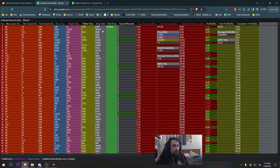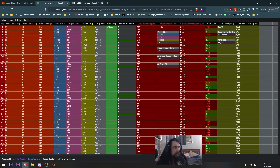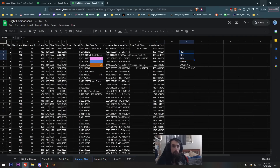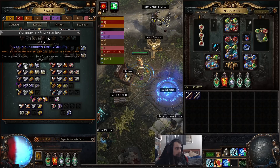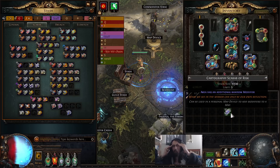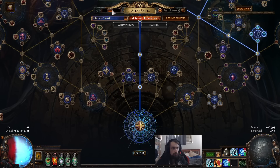His spreadsheet looked cool, so I stole his spreadsheet. He did imbued harvest of sac frags, so I did imbued harvest of sac frags. I also did imbued harvest of risk, because risk gives you additional map modifiers, and I was like 'big brain strat incoming.'